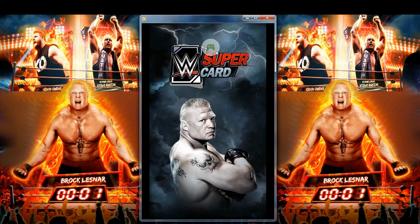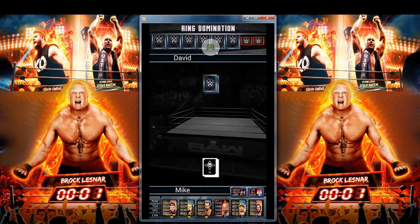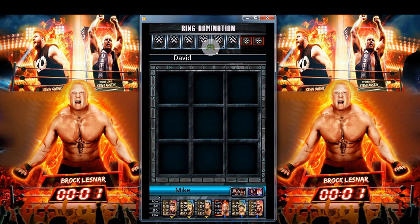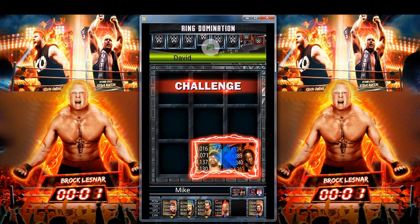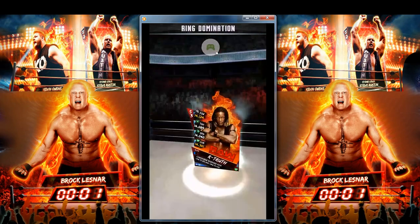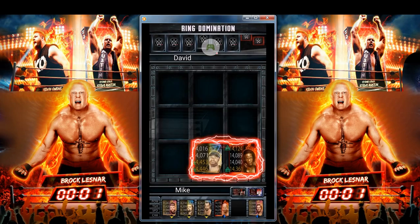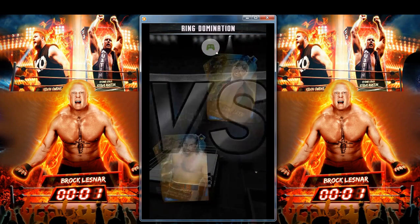We're going to play about here and my Ring Domination deck is basically on the cusp of Elite. I'm assuming that once I get that Elite Austin Aries card and train them up, my Ring Domination deck will get bumped up to Elite. And then we should be able to go and play for the Ultimate card on my main as well.